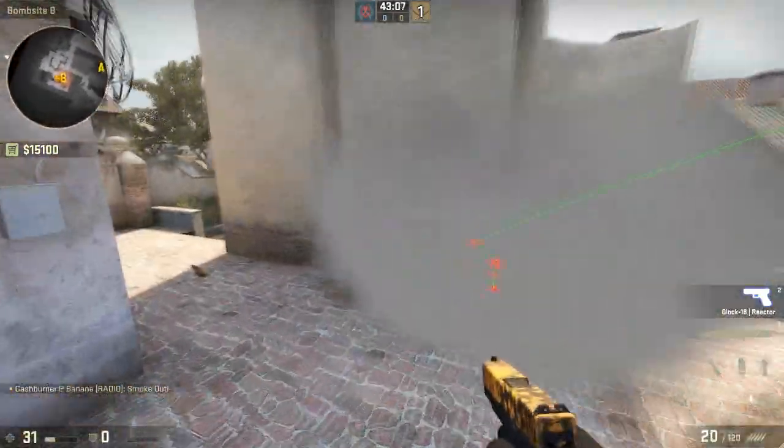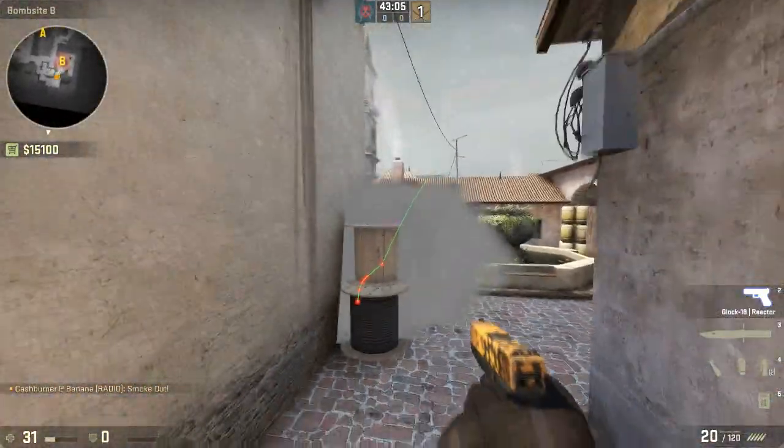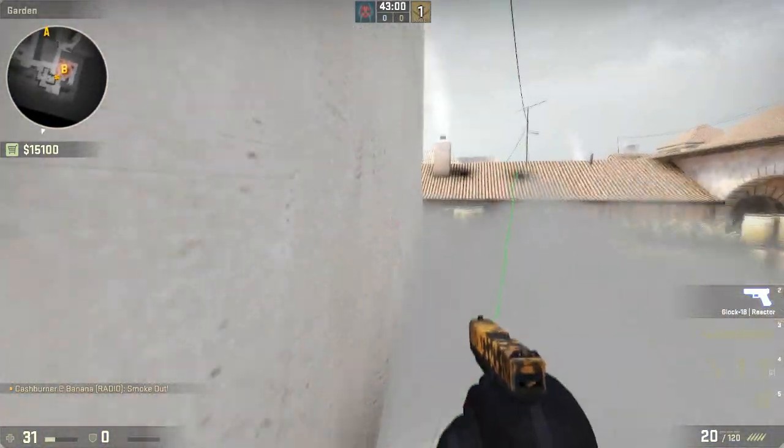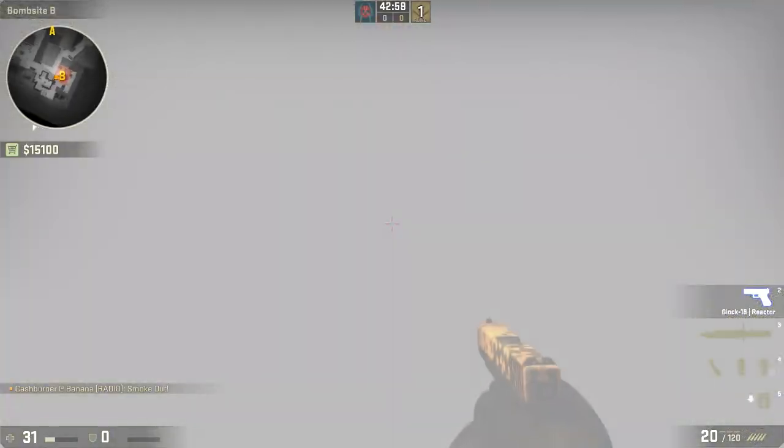So the smoke is gonna go here, exactly like that. The player who is maybe with an AWP here could not really see you, and if he jumps up he can get killed.